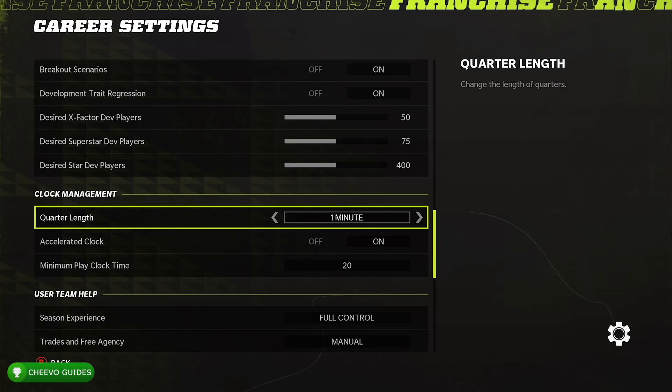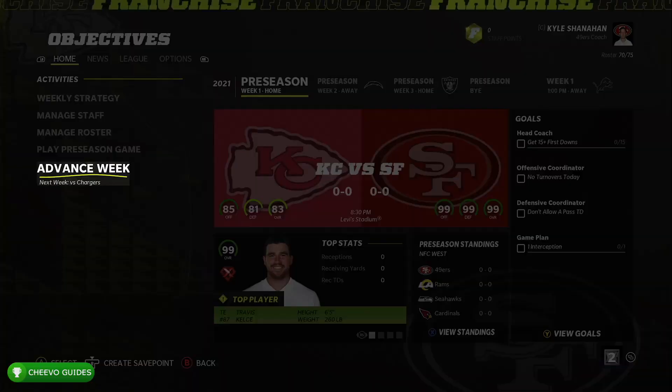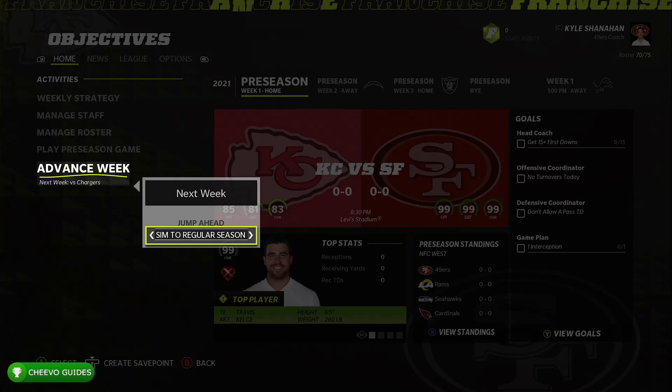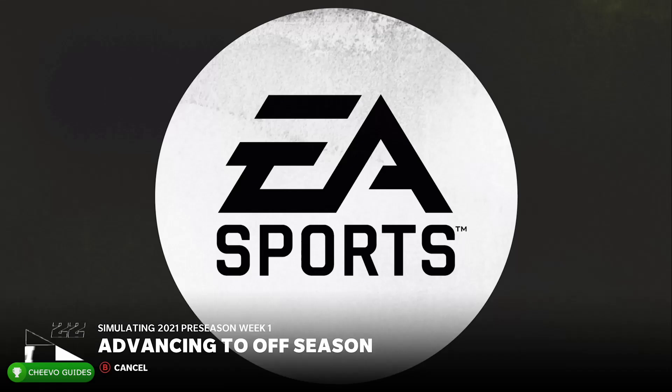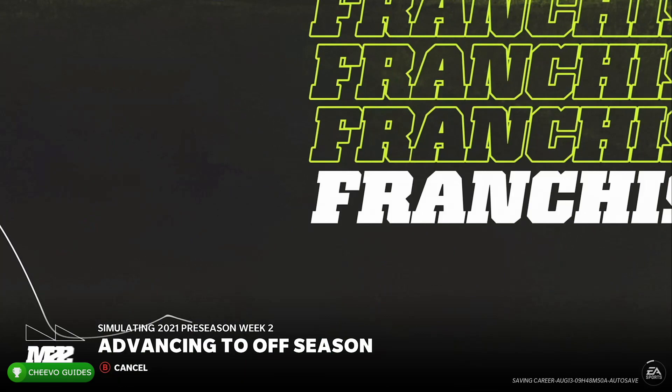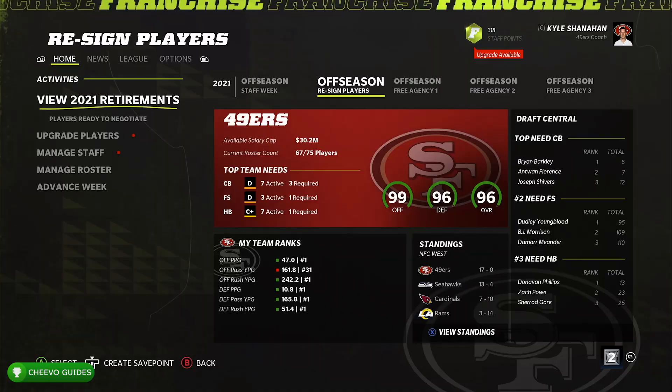Press Start Playing. From here, go down to Advanced Week and jump ahead to the off season — select Sim to Off Season. This will simulate through the entire first season to the point where we reach free agency. Both achievements are related to free agency, which is why we're simulating through the whole first season, since you start franchise mode right after free agency.